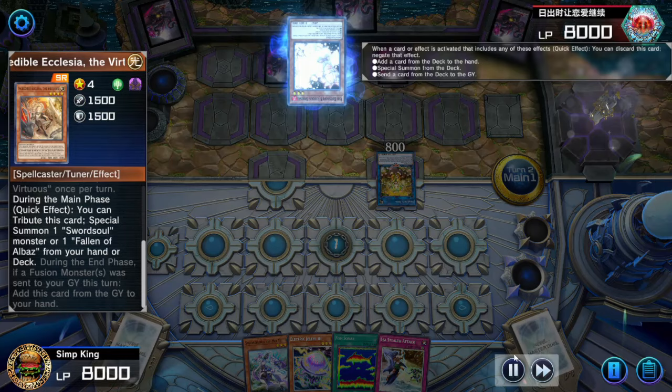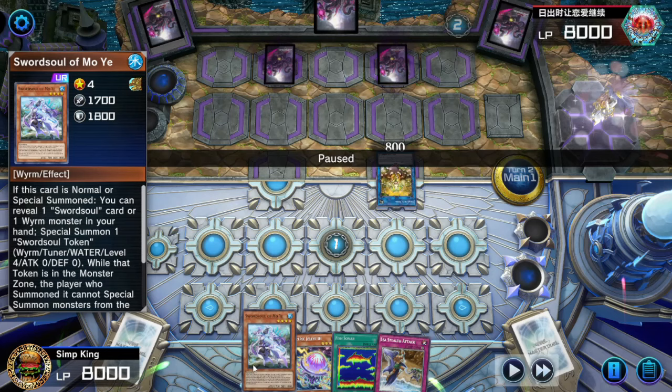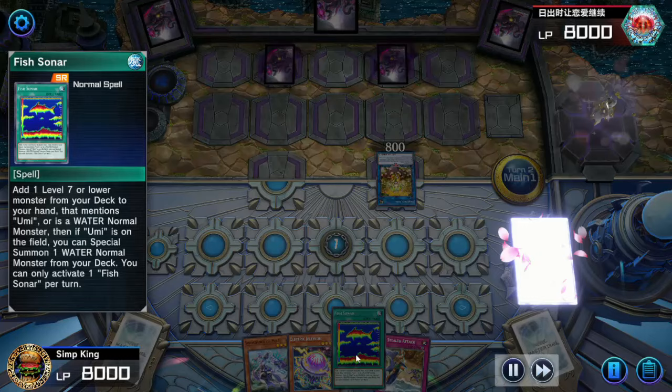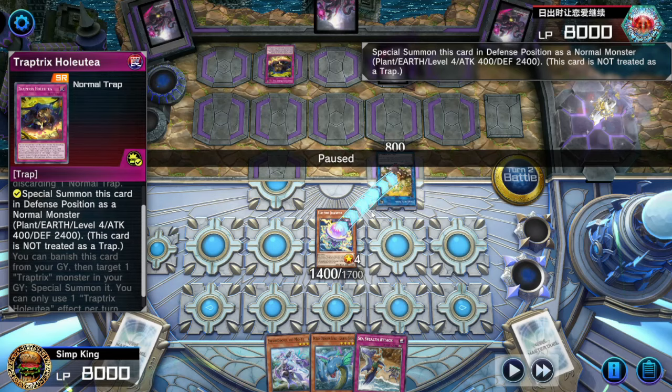Let's start with the Ecclesia. She special summons and searches the deck for the Mo-Yi. We can't normal summon the Mo-Yi because we don't have anything to reveal — we needed the Ecclesia to reveal the Mo-Yi in hand to get our plays going. So no Mo-Yi for us. But luckily we do have some Umi cards. Let's get searching — Fish Sonar, get the Umi Dragon. Jellyfish, go to battle.